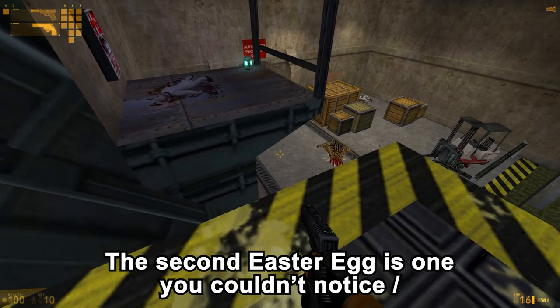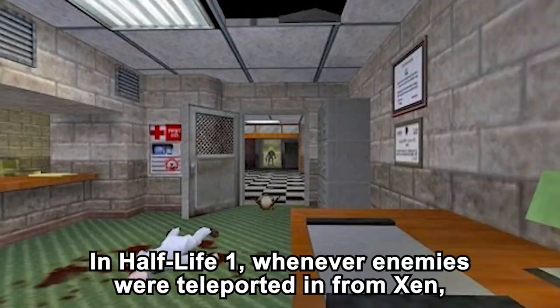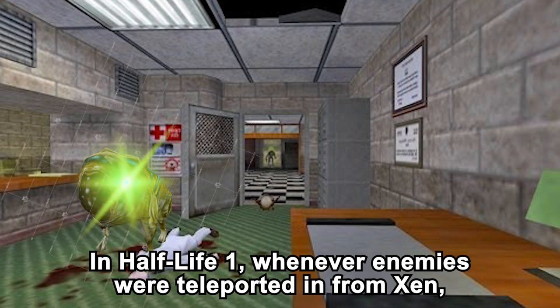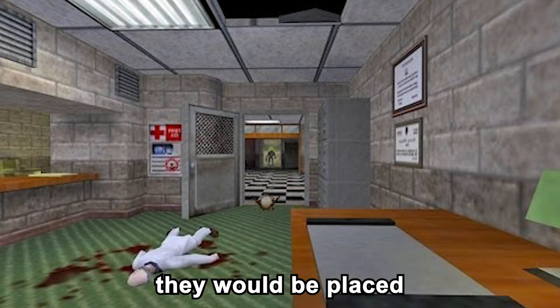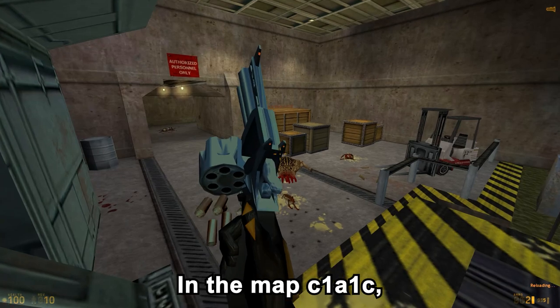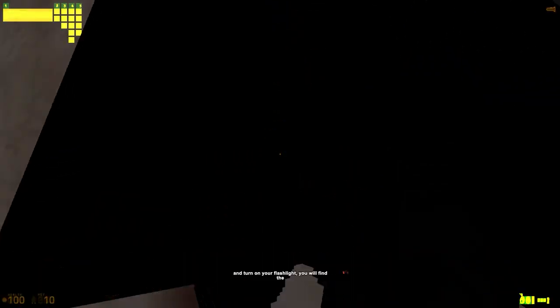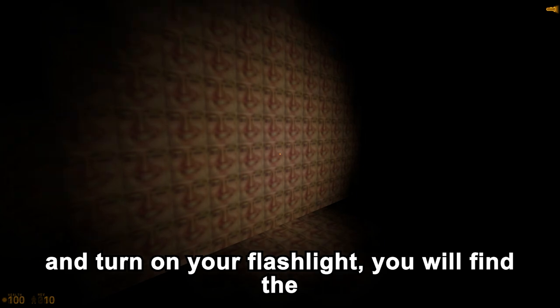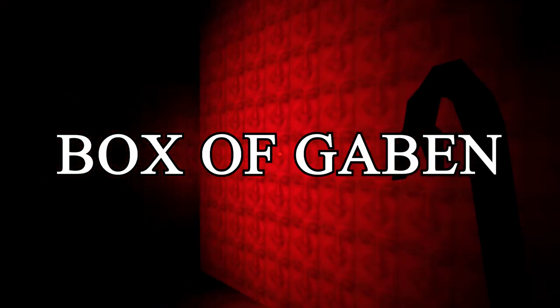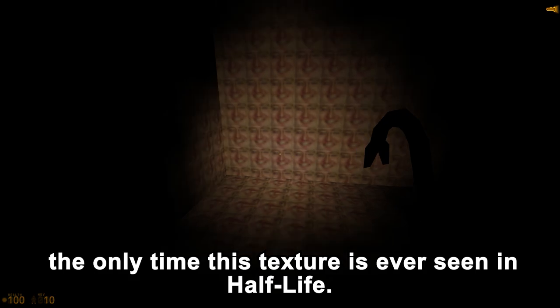The second easter egg is one you couldn't notice without cheats. This one can be found in Half-Life 1. Whenever enemies were teleported in from Zen, they would be placed in a box outside of the map and wait to be teleported in. In the map C1A1C — the one with the large freight elevator — if you noclip into this box and turn on your flashlight, you will find the Box of Gaben. This is also, I'm pretty sure, the only time this texture is ever seen in Half-Life.